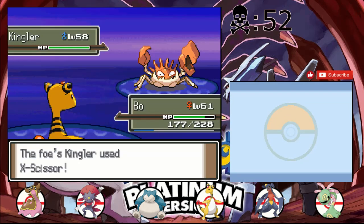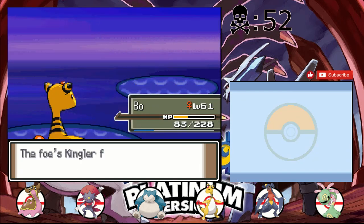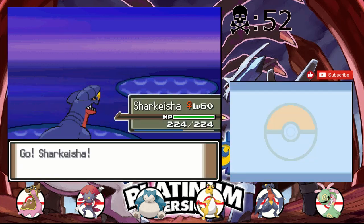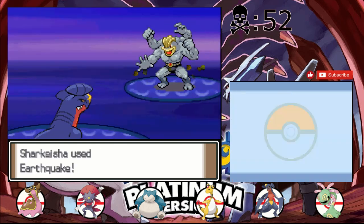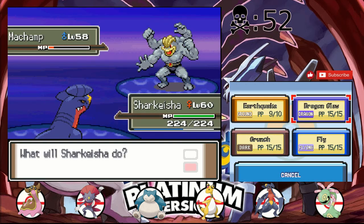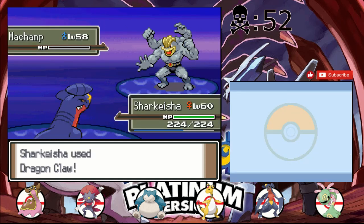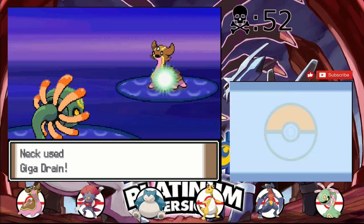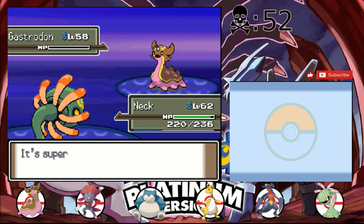I definitely have to switch out of King Glitter. X-Scissor, and it was a crit. Ouch. Luckily I can't survive a Thunderbolt. Machamp — that's definitely a problem. That's what Pelipper was for. I guess we'll just go into Sharkisha. Unless it has Ice Punch we should be fine, and hopefully I didn't jinx it by saying that. Scary Face — well, if I saw a four-armed thing with a duck bill I'd be pretty scared too. Gastrodon — I keep sending in Neck for stuff like that when I don't need to, but I'd rather just have it dead so we can move on.